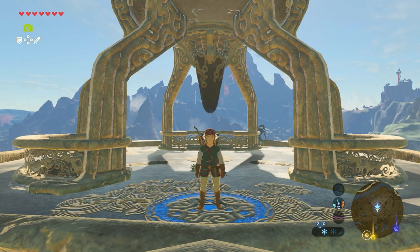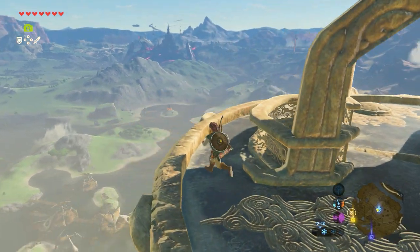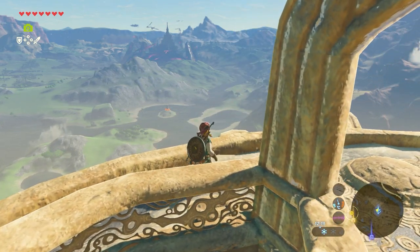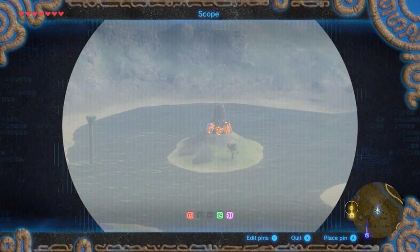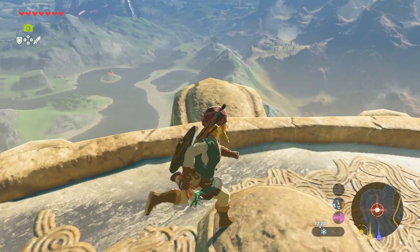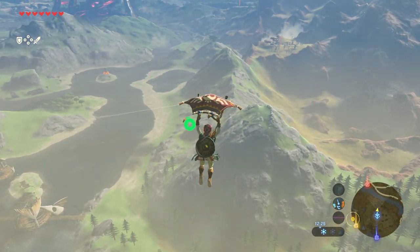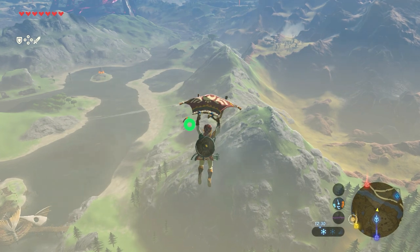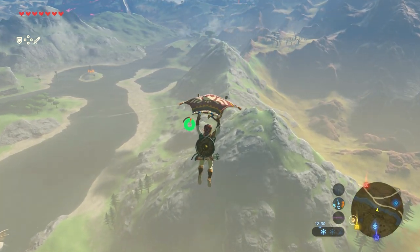Starting at the Leneiru Tower, head west and there on a small island you can already see the shrine. Place a marker if you wish, then jump off and glide down. I would suggest gliding towards the mountains there, because that makes it much easier to actually reach the shrine.